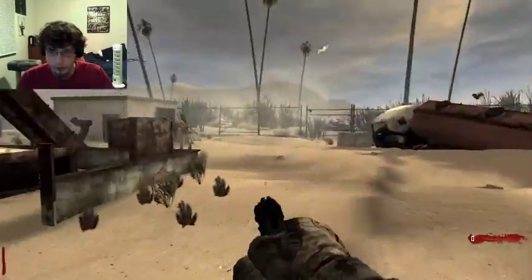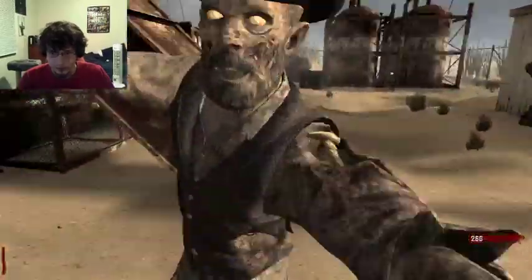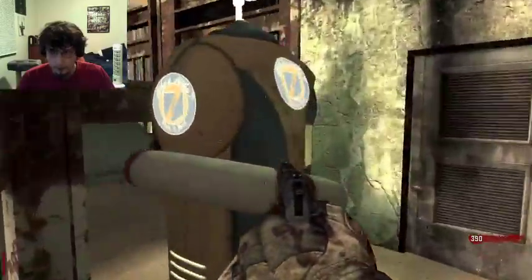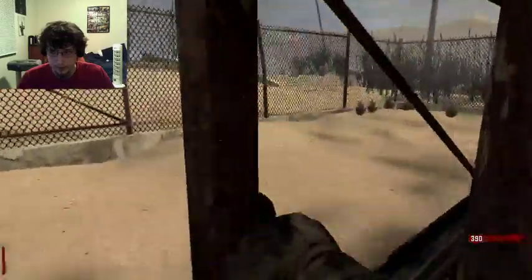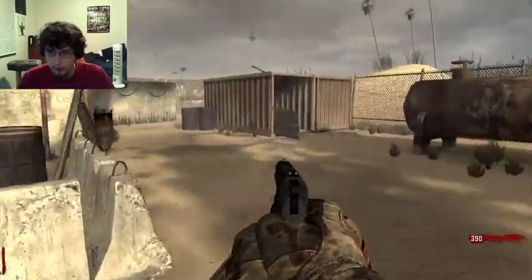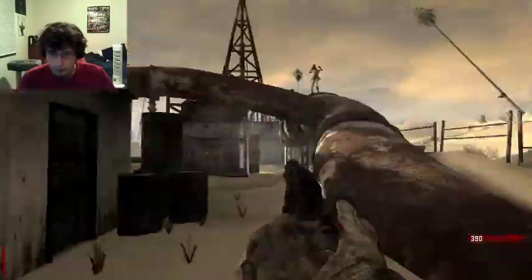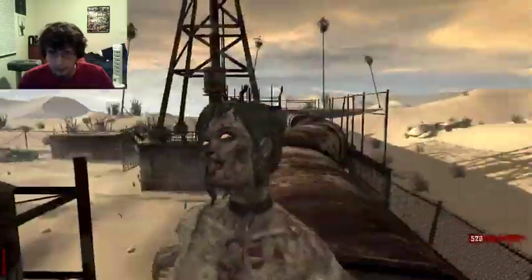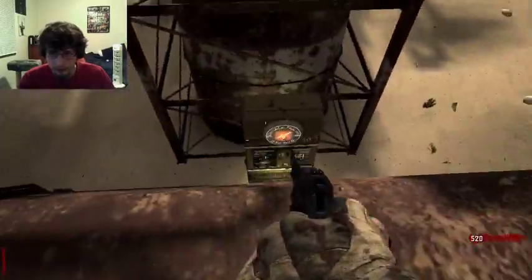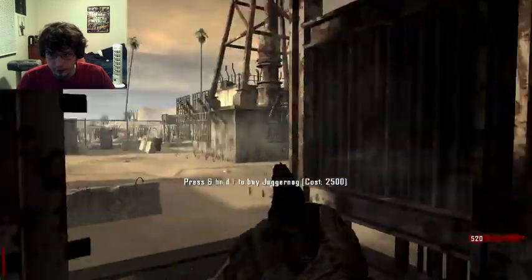We have Electric Cherry over here. Pack Punch is just right under there. We have Mule Kick here, and just outside the door is Who's Who — that's probably not that useful, to be honest. Widow's Wine here. Quick Revive right there. Deadshot Daiquiri right there. Double Tap right there. Speed Cola there. And inside, Juggernaut.